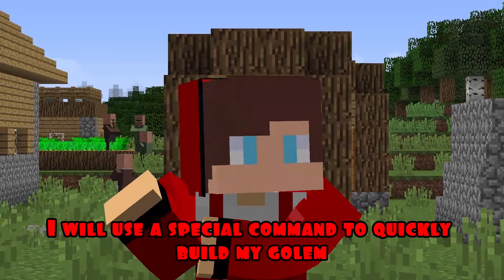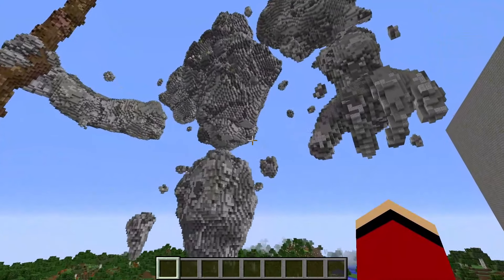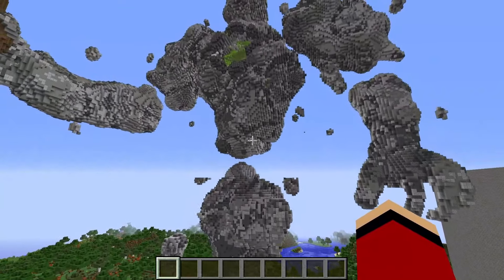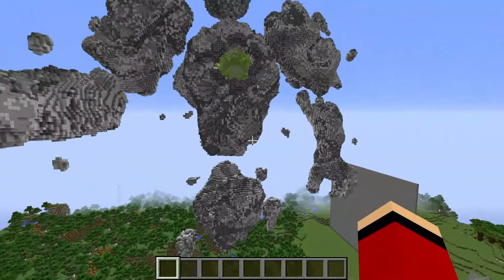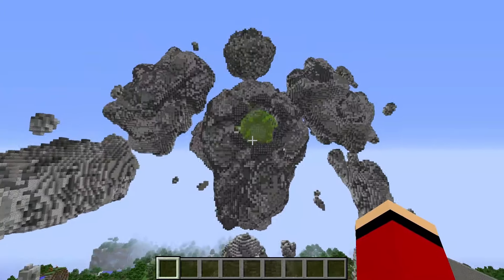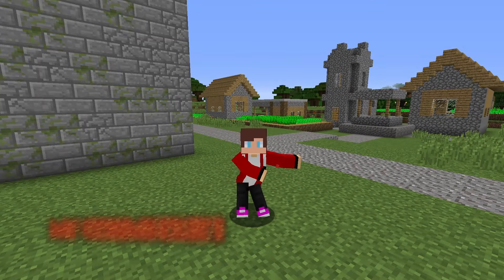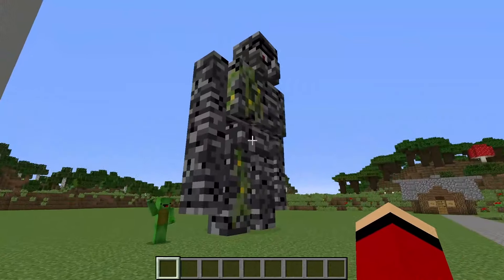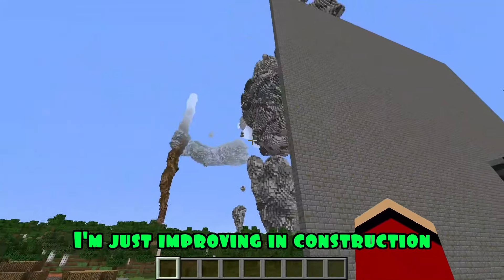Round three. In the third round, I will use a special command to quickly build my Golem. Wow! It turned out to be just wonderful! I would definitely not be afraid to leave the village for preservation to such a Golem. Great! My Golem is ready! I wonder how Mikey's doing. Mikey! There's something wrong with your Golem! It's like it's real! Great! My Golem house is ready! I wonder how Mikey's doing. Mikey! There's something wrong with your Golem! It's like it's real! I'm just improving in construction!